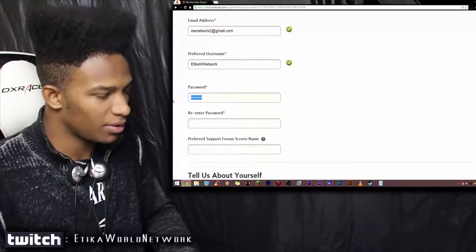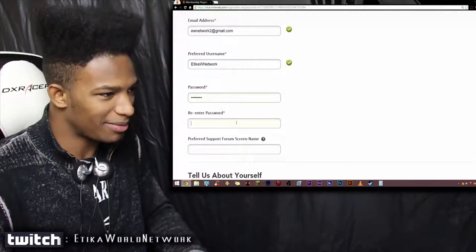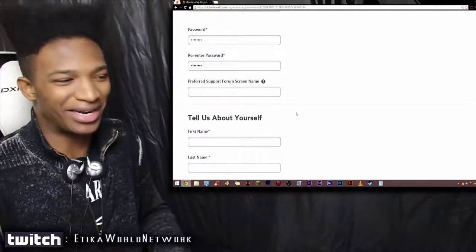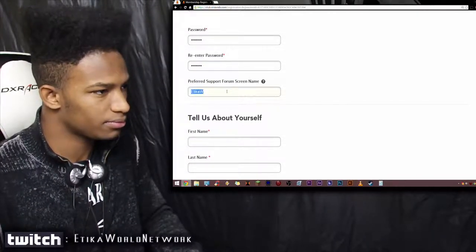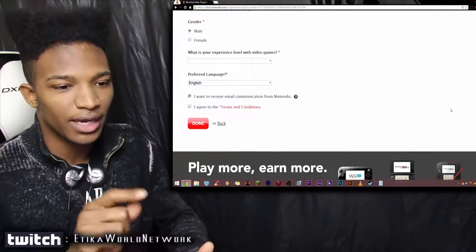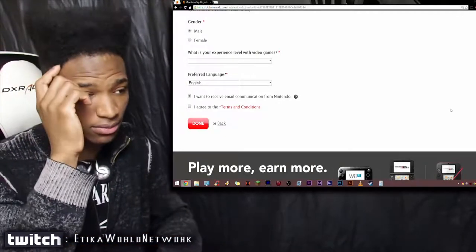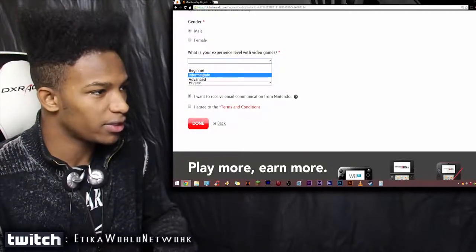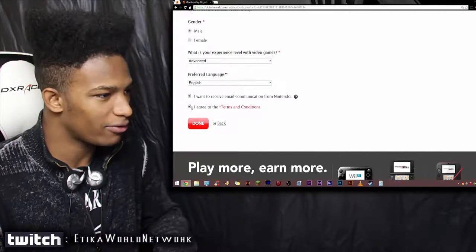So that's my email, that's going to be my username, my password - Ridley now confirmed. And by the way, if you're wondering, no, that's not the password. I'm obviously not going to tell you the password because this is an account I care about. Preferred support form, screen name - same thing. So you just fill in all these details according to yourself, put in your address. After you finish that, choose your gender, your experience level with games - advanced. English, and I want to receive email communication from Nintendo, and I agree to the terms of service.